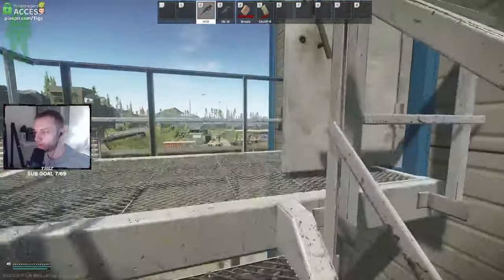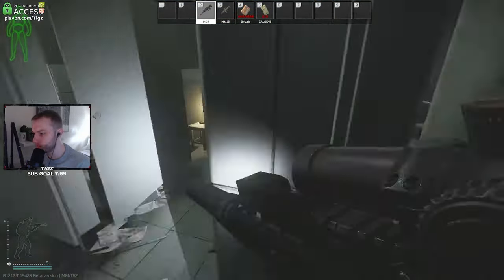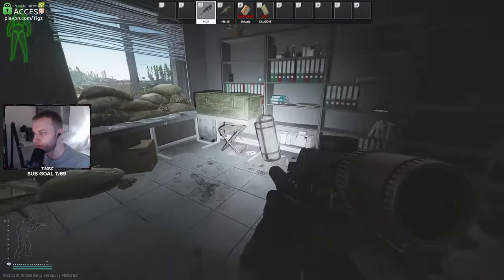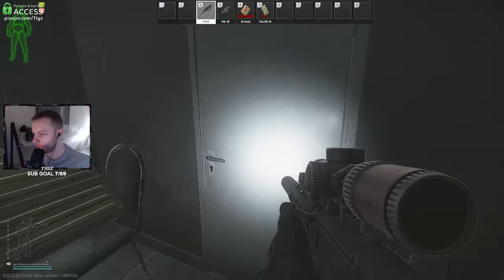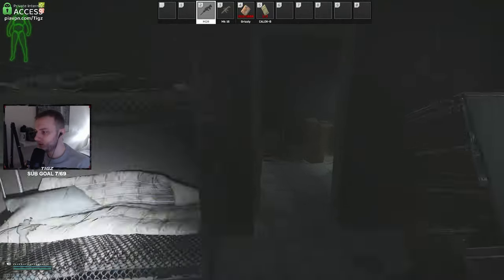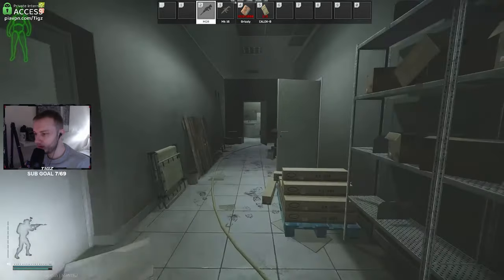There is some stuff up top too. These are basically the new rooms they added for this wipe which are kind of cool. There's another grenade box. That's pretty much the new rooms in this building. Now we're going to go to the roof.